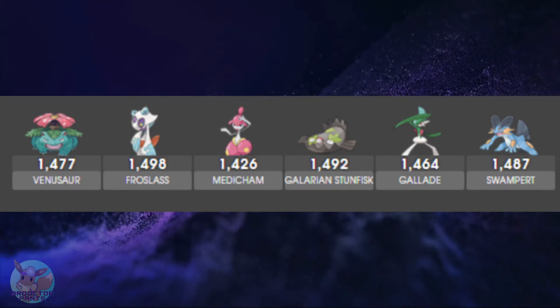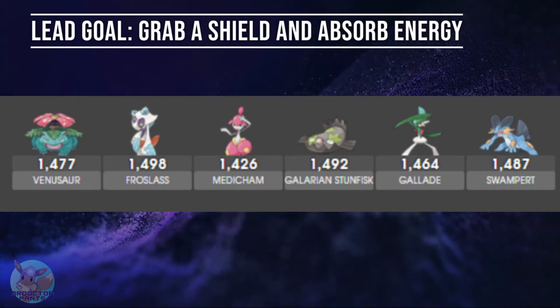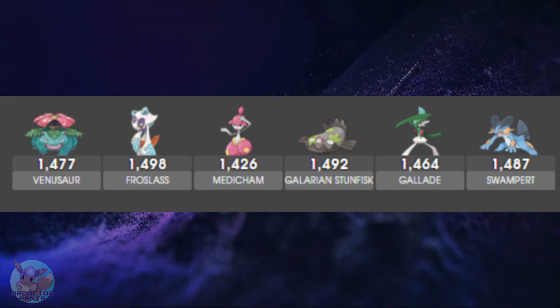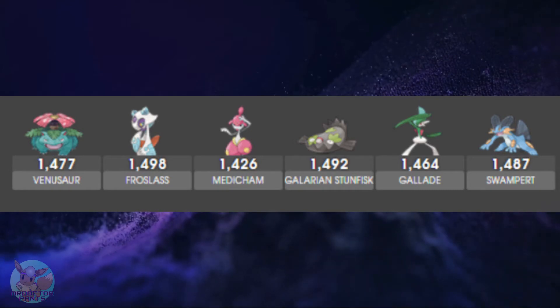The way this team likes to play is that your lead wants to be able to grab a shield and then go down. We don't need to win the lead, but if we do have to switch, we need to win switch advantage — but the lead is less important. The goal of our lead is simply to grab shield advantages; that is primarily how this team is going to win.